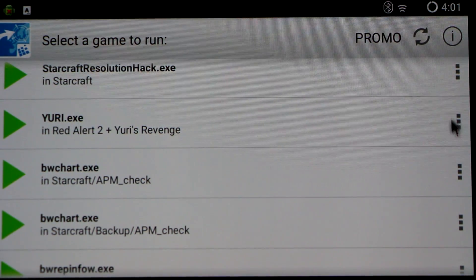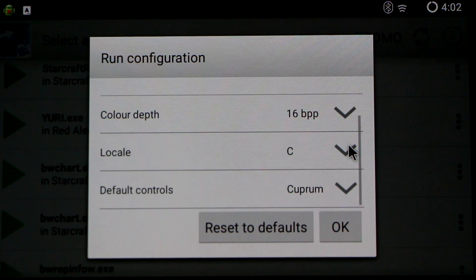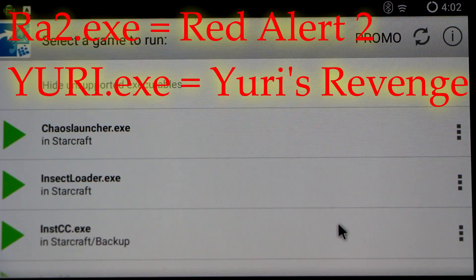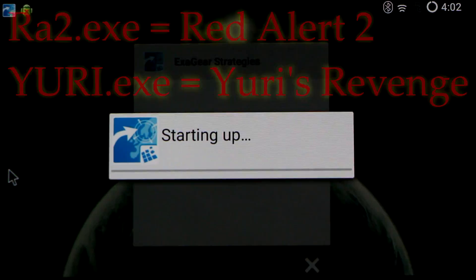Before running either, you can click on the three dots and bring up the default settings. I recommend running 800x600 resolution with a 16-bit color depth. In addition, use the cup run controls by default. Click OK once that's all sorted out. Scroll down to the EXE you want to launch — the Yuri one in this case — and launch up the game.